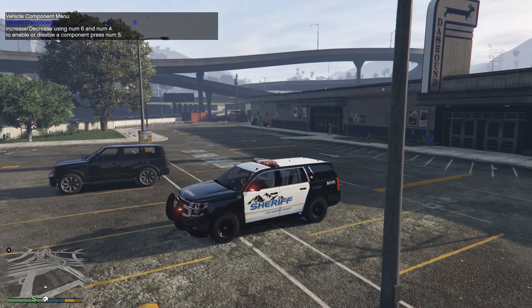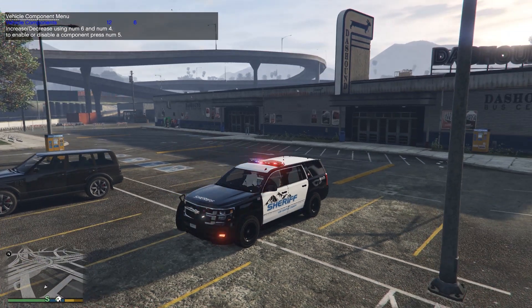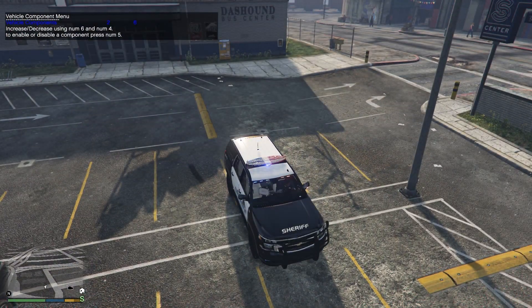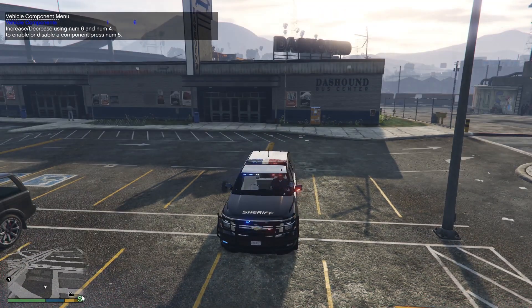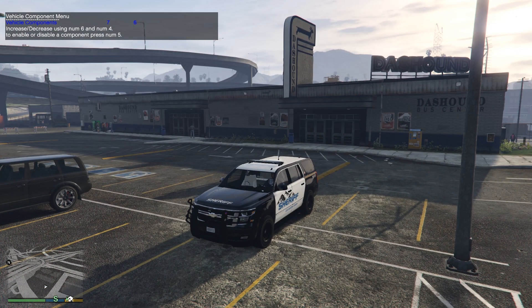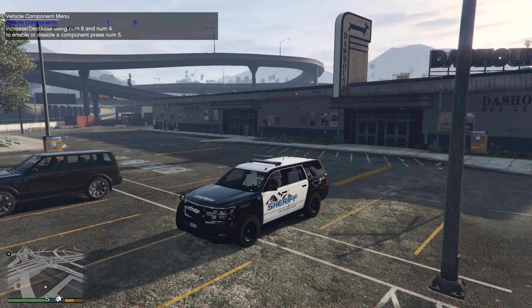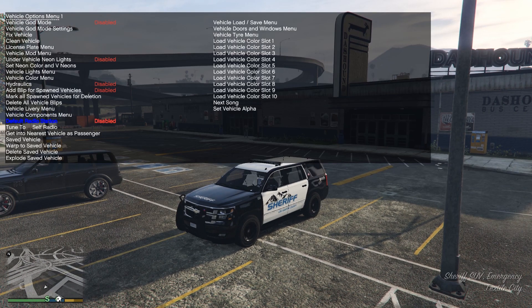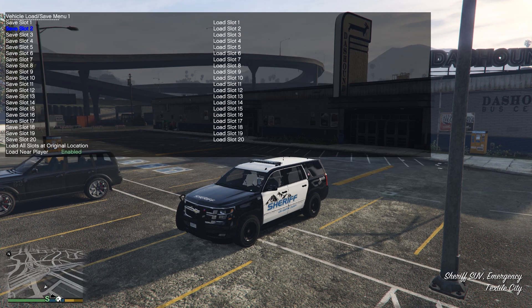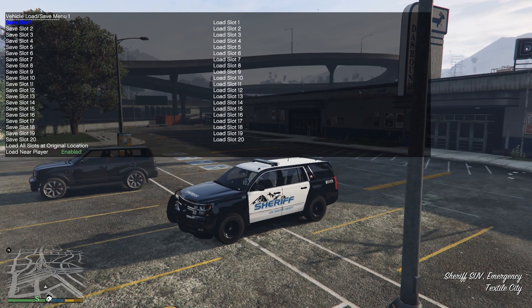We can pick the Federal light bar or the Urgent light bar, or the Valor light bar. I like the slick top myself, so we'll go ahead and get rid of those. Let's say we want the vehicle to spawn just like that with a certain skin — what you can do is use Simple Trainer, go down to vehicle load/save menu, and go to save slot. We'll make this save slot one.